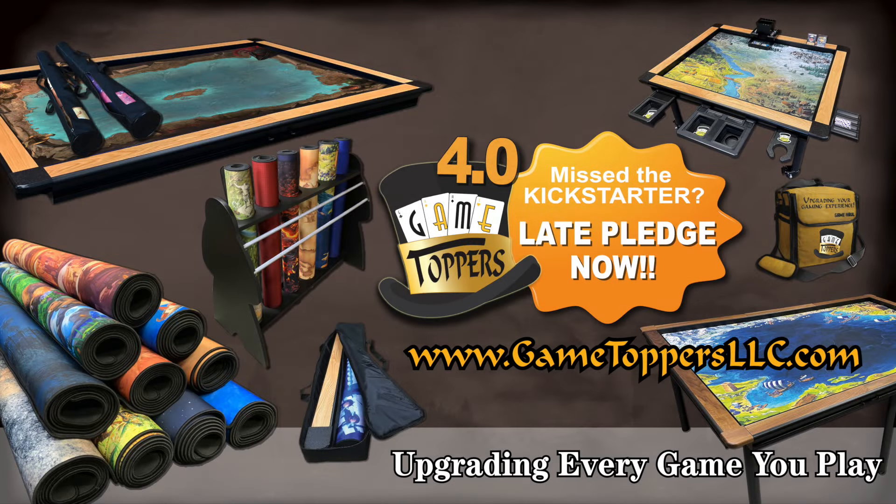Game Toppers upgrades every game you play. If you missed their 4.0 Kickstarter, you can still late pledge and take advantage of over 40 unlocked stretch goals and early fulfillment. This campaign featured a new young Sherlock table perfect for children's gaming, a movable coffee table, 10 new thematic mats by top artists like Vincent Dutre, a new designer art series Mycroft topper with thematic art from Brent Woodside, and some of the best package deals they've had including game mat bundles. Go to GameToppersLLC.com or click the link below to late pledge now.